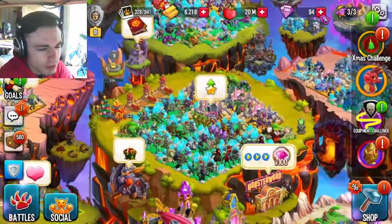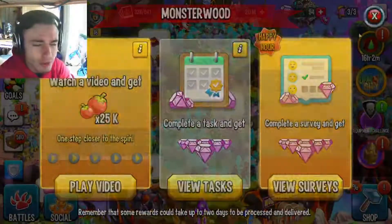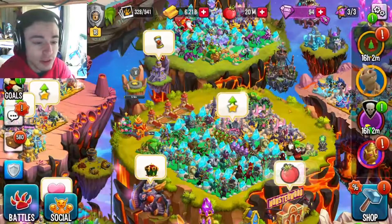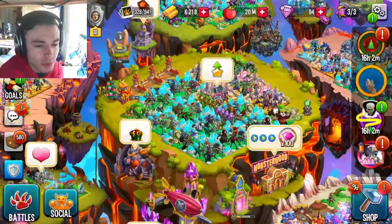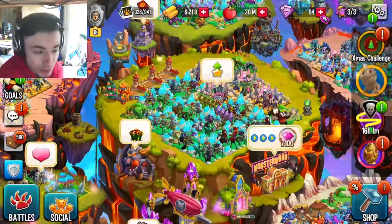Alright, so first of all, we have the main island right here, and I have both my nature and dark monsters on here. My island is nowhere near optimized, but I do make plenty of gold, so I don't really need to change it. I've got my nature and dark monsters here, and I will probably be replacing more of these habitats with mythic habitats in the future.